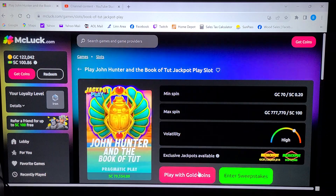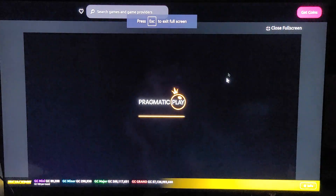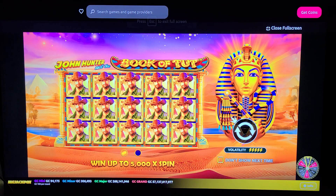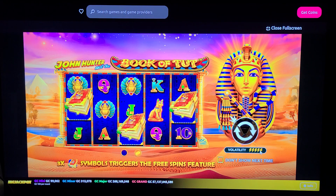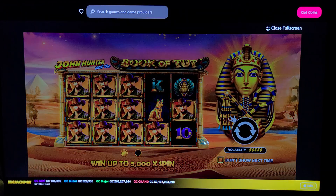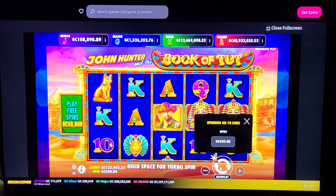The Book of Tut — let's see what it looks like. Always have to collect the full screen. Pragmatic. Yeah, this is like one that's on another site. Very volatile game. Get three books, get the bonus, and it might have a hold. We'll spin it just for a couple spins, see what it looks like.